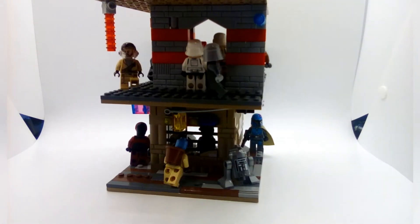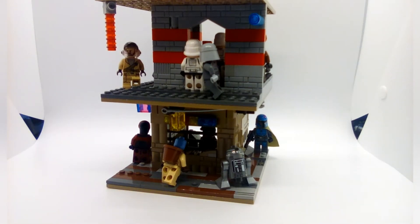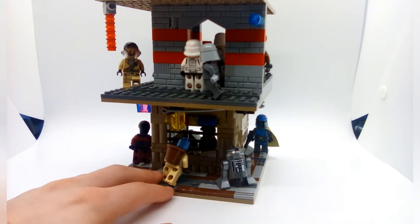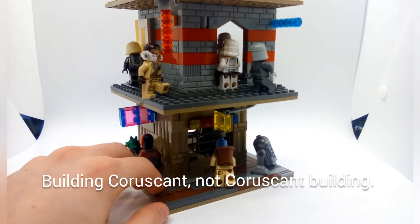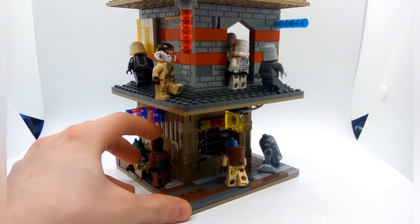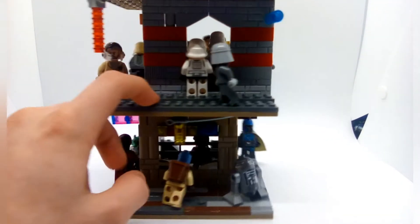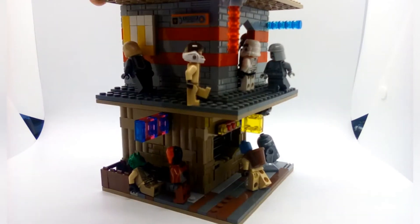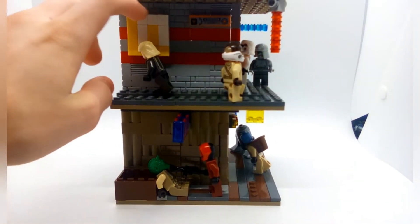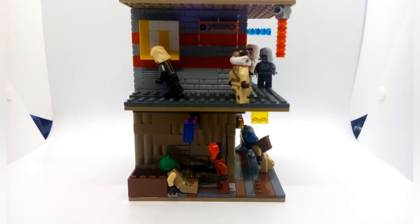If you haven't seen the first episode, you can check that out — I'll probably link it in the description. Basically, this right here is my Coruscant building MOC as you saw in the intro. Up here is like a restaurant/bar sort of thing, and over on this side we've got some posters and stuff on the side.